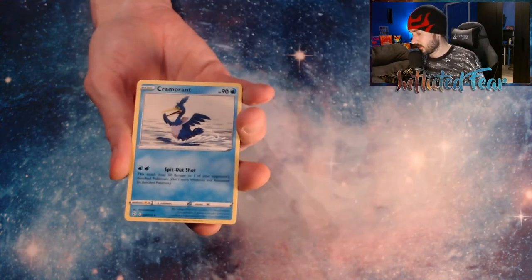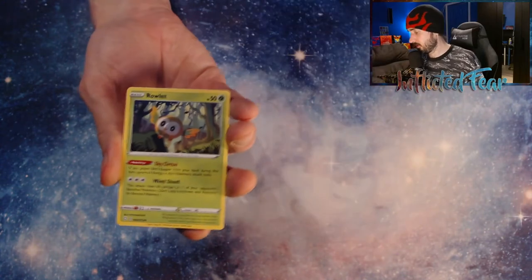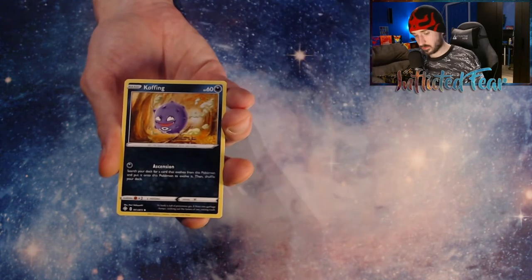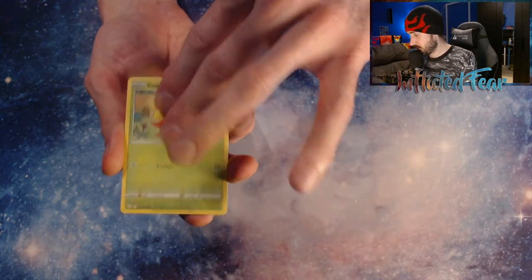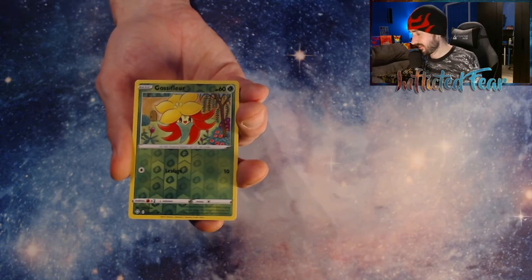We have Energy, Cramorant, and a Rotom. Rusted Sword, Rowlet, and Chuddle. Morpiko, Koffing, and a Gossifleur. And a Gossifleur in Reverse form — what are the chances of that?